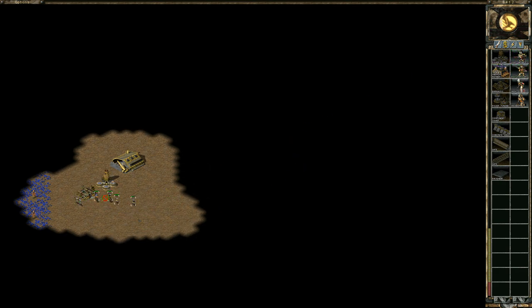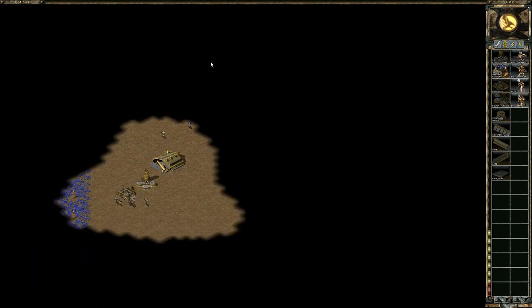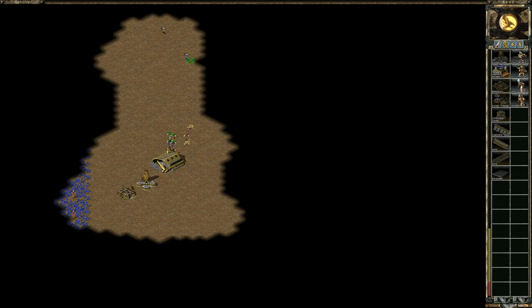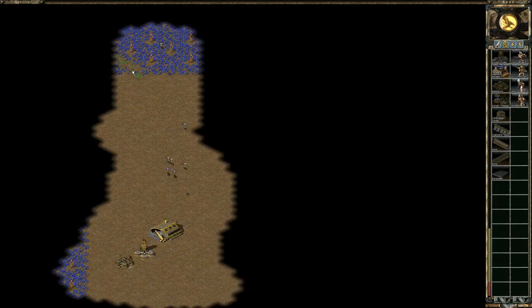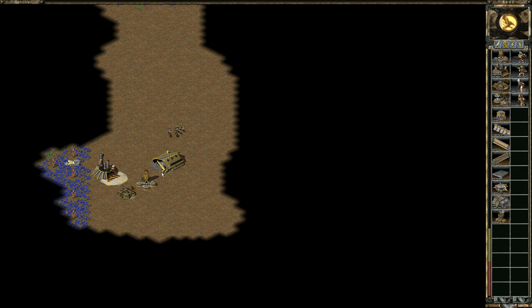The first thing you need to do when playing on this map is determine what your position is. It's a very simple basic map — there are four spots: one, two, three, and four. You need to determine where your spot is and also whether you're on the left side or the right side of the map, because your tiberium is going to be on the edge. You want to make sure your refinery is placed next to the tiberium.